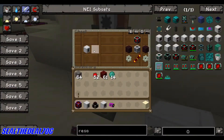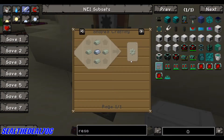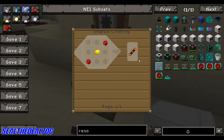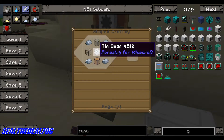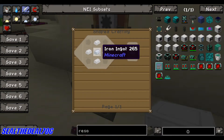First, the recipe for the Magma Crucible. It takes two Invar ingots, two Invar gears — which are made with Invar ingots and one iron ingot in the middle — a redstone reception coil, which is two redstone and a gold ingot, a machine frame, which is glass, and a tin gear, which is four tin ingots and an iron ingot.